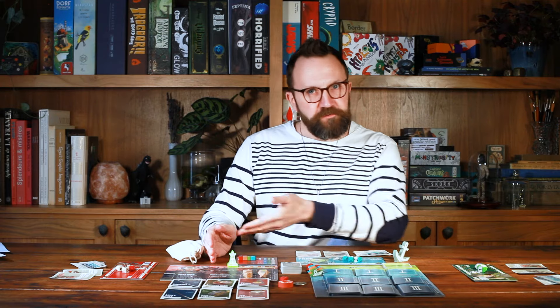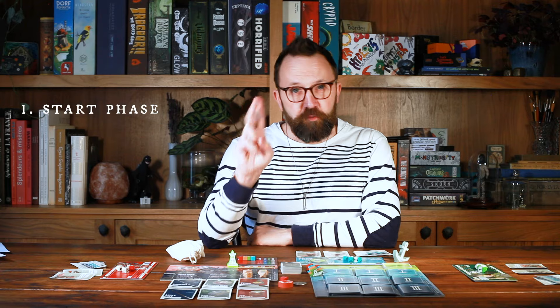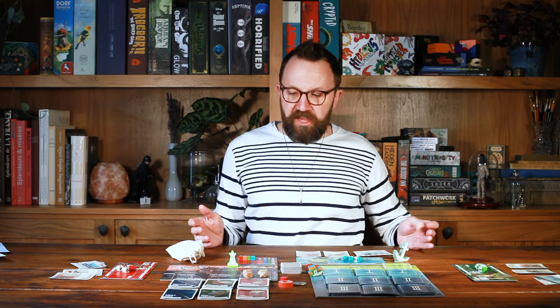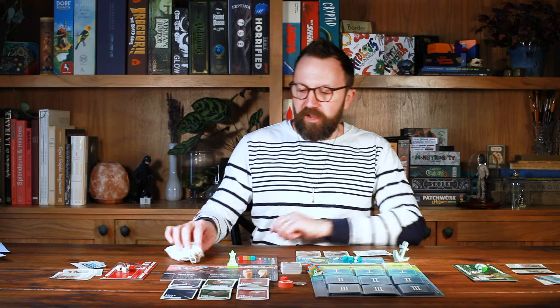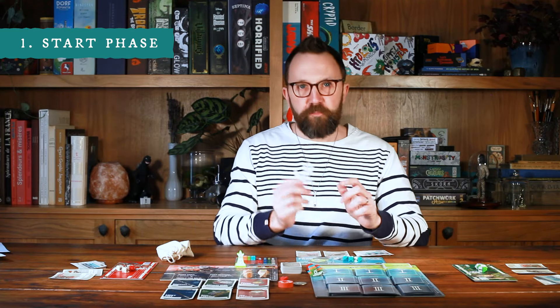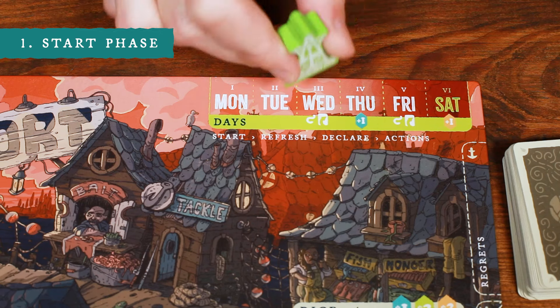Deep Regrets is played over the course of six days, each divided into four phases: start, refresh, declaration, and actions. If it's the first day of the game, you'll ignore the start phase. Otherwise, you will progress the day tracker to the next day, take the first player marker, and give it to the next player clockwise. Then if it's Wednesday or Friday, all players get to flip their worms to the face-up side, unless they're already face-up.